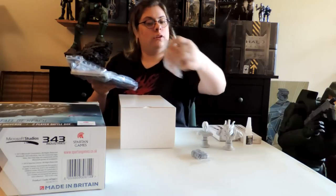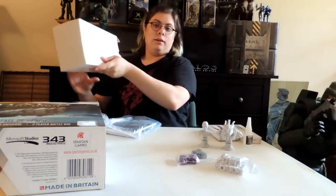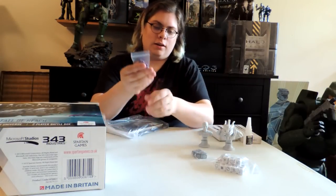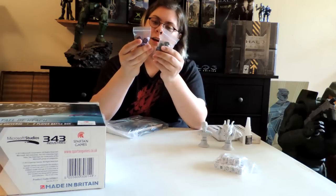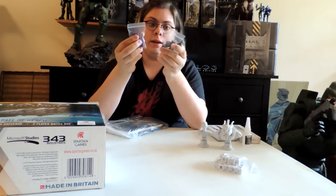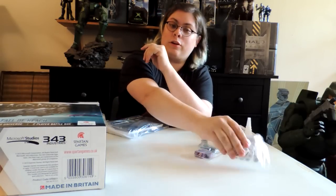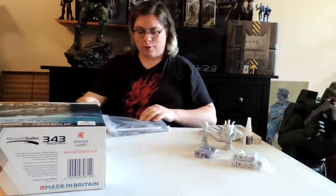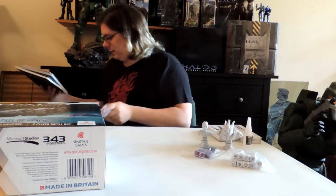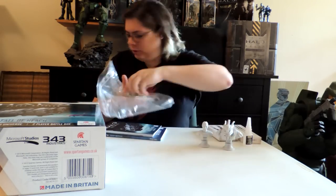Some dice, some more dice — Covenant dice. You can see each side has a set of dice. I don't know what for yet since this is my first time unboxing it and I haven't read anything. There are also dice for other stuff in the Covenant set — I don't know what yet, but let's keep going.